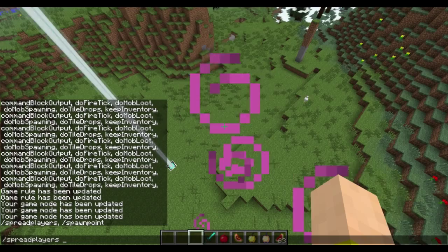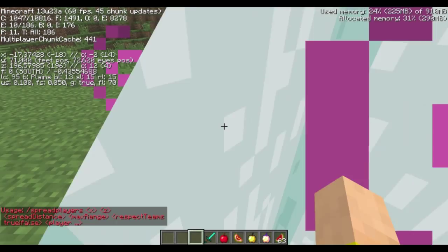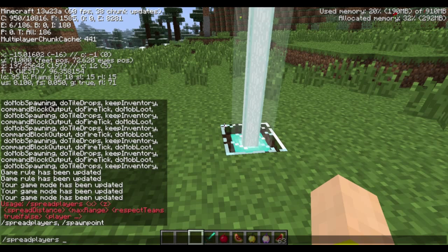Here is the format for the spread players command. It looks a bit complicated but it's not too bad. Basically, you choose a point — here on this beacon is the point I'm going to choose, it's negative 17 and 193. So I would do spread players, negative 17, 196. Then you want to do spread distance — if I only wanted people to spread about 10 blocks between them, that could make it very short. Then max range is how far they spread, I'll do 30 blocks.